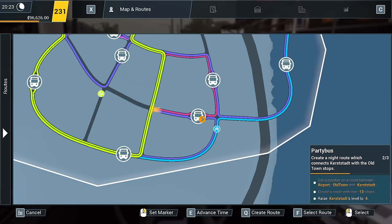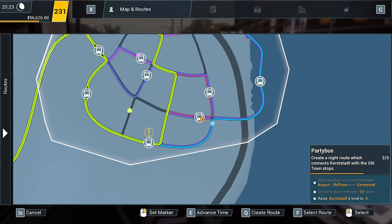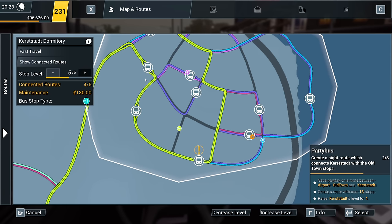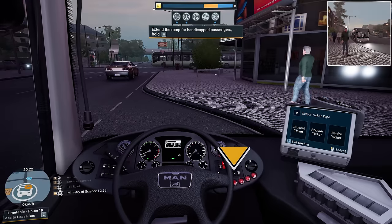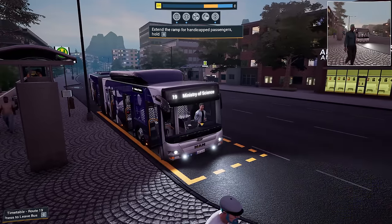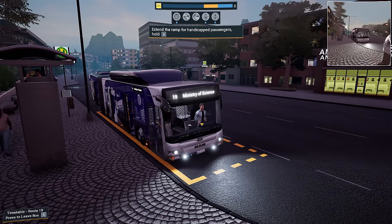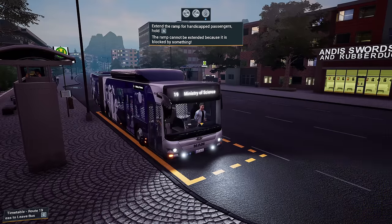Upgrade ready to be had - let's get it done. We need to get round here and get these upgraded, because these are next. The lady in the wheelchair would like to get off, so we shall pop the handbrake on, un-kneel the bus and stick the ramp out.